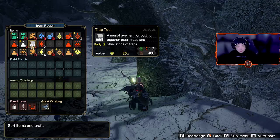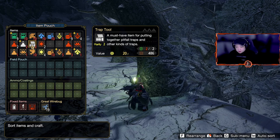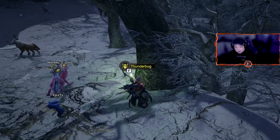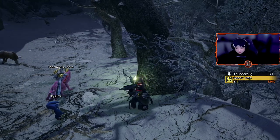As you can see here, we have a trap tool in our inventory, and whenever we're going to pick up this thunder bug that's sitting on the tree, the game will craft a shock trap for us, as you can see here on the right side of the screen.